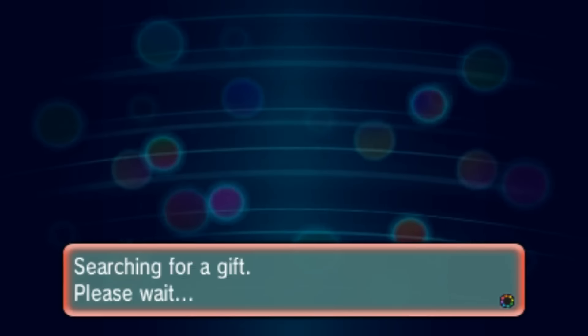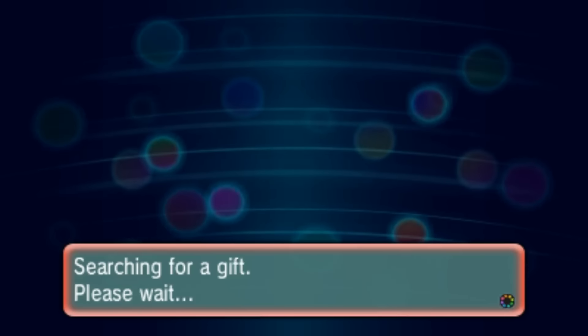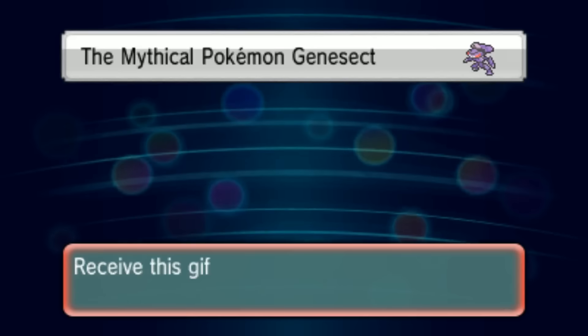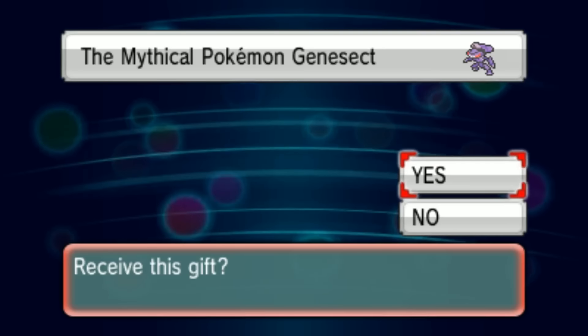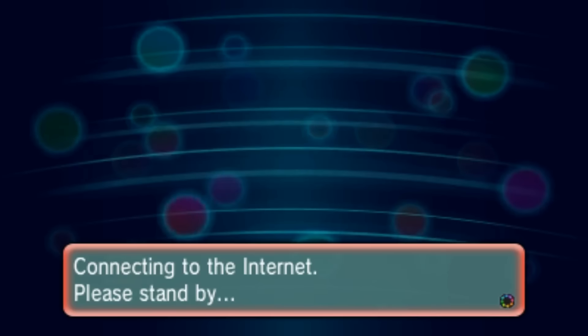Once you've typed your code in, it's just going to search for the gift as usual. This is basically a reminder for people to go get their code — I know most people know how to do this, but just in case there are any first-timers out there.